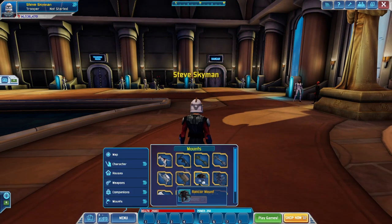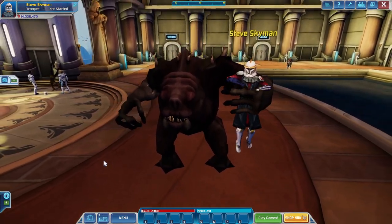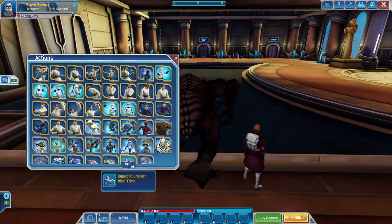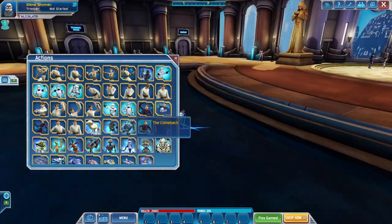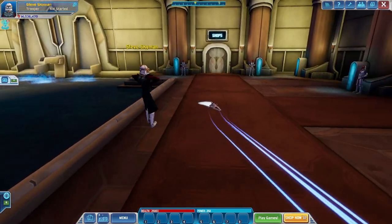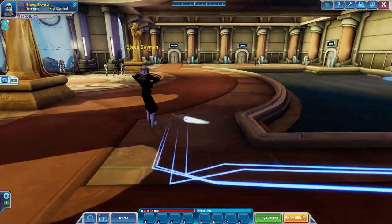I'll show you this works for other ones too, like the Ranker mount. This one's pretty funny once you see it. Once you get moving, just hit the force glow. You can also use these like mine cruiser tricks — works this way too. And now it looks like somebody invisible, like your imaginary friend Jim is carrying you around.